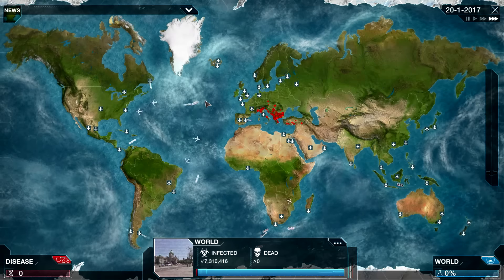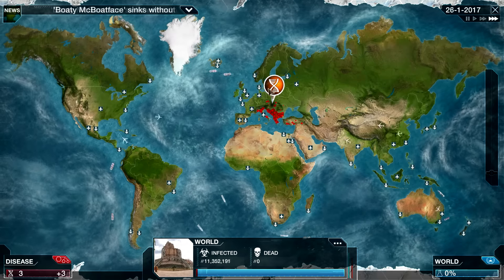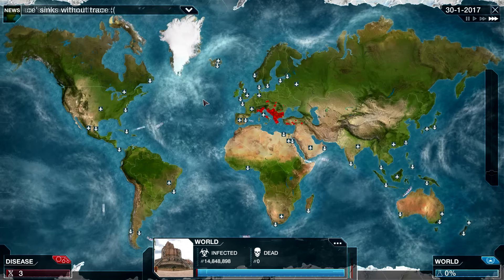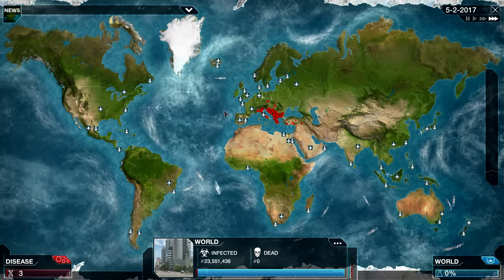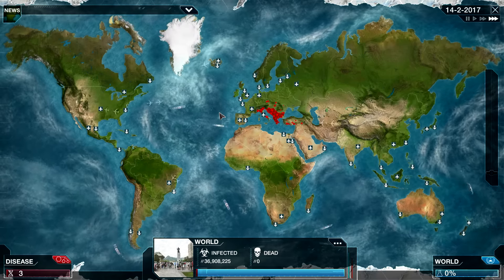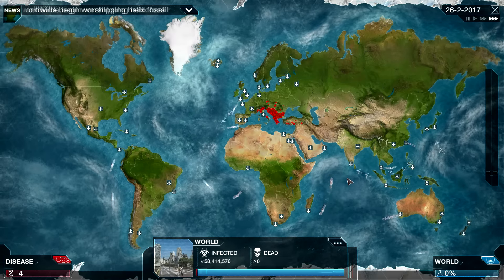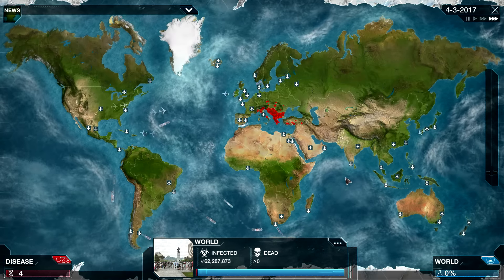Very cheap indeed. Let's go for that Saliva level up. Presumably there's something really nice to have in the center if you can get Blood, Fomites, and Saliva all leveled up. Now we're in Russia. I probably want to get some Heat Resistance pretty early on.